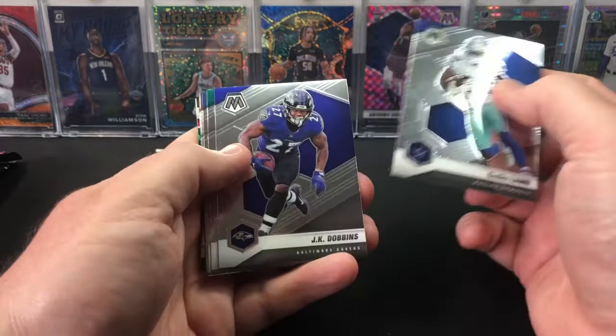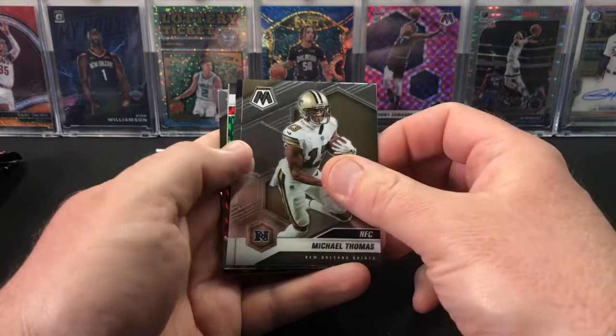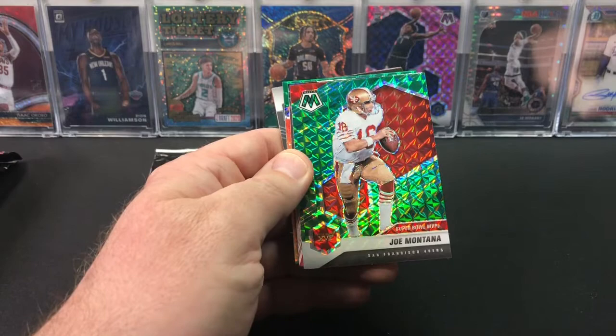Quite a few former players here - Ricky Williams, Sean Alexander. There's a Hunter Henry, Michael Thomas NFC - that's an insert for this year. Super Bowl MVP John Elway. Looks like we have our first green - it's not a rookie, it is a Super Bowl MVP Joe Montana.